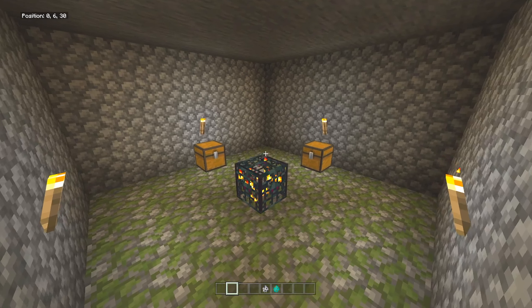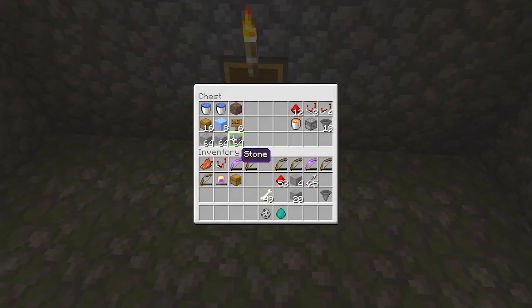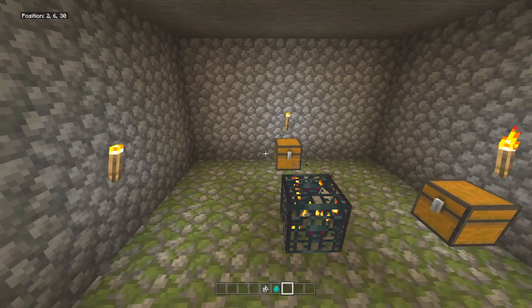If any of you guys would like to be a part of my 500 subscriber giveaway, click the eye icon up in the top right-hand corner of the screen — that will take you to the video with all the information. This is all the stuff you require to make this spawner: three stacks of stone here, just if you want all the walls the same color. If you do not want to make the sorting system, you do not have to look at that side at all. You want two buckets of water so you can make an infinite water source.